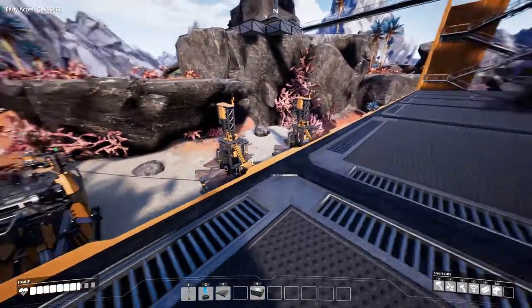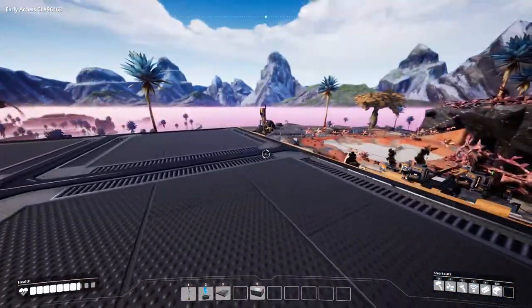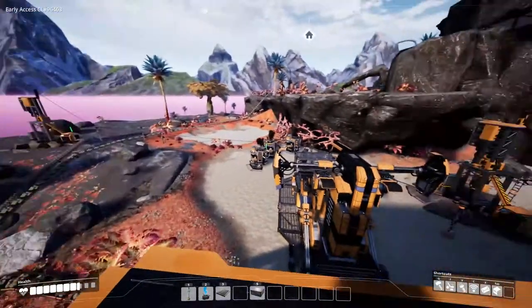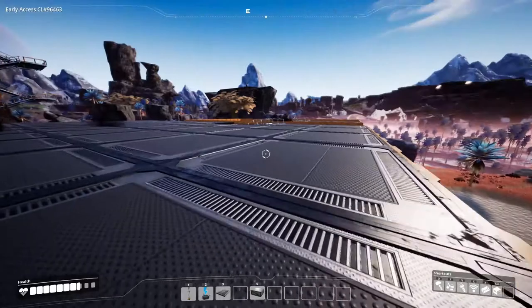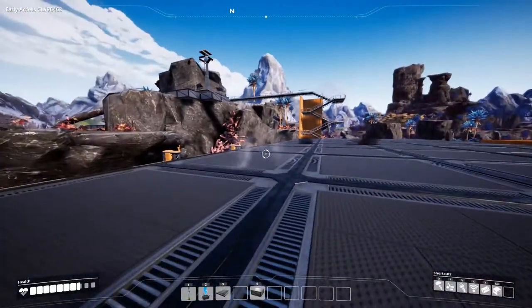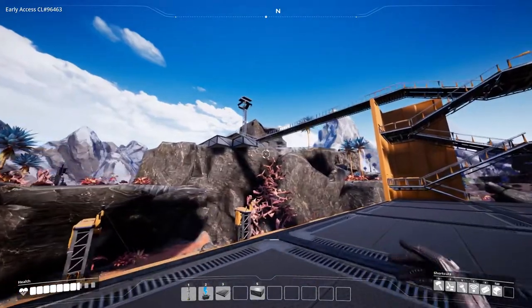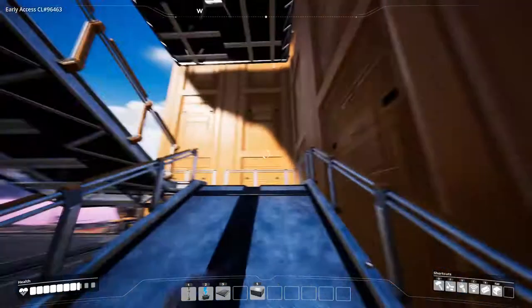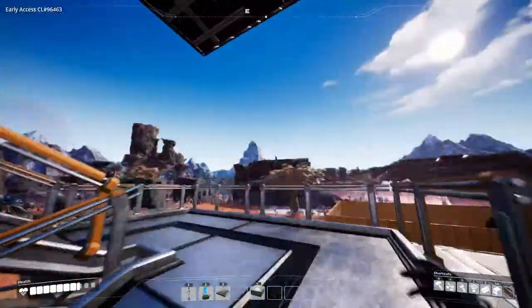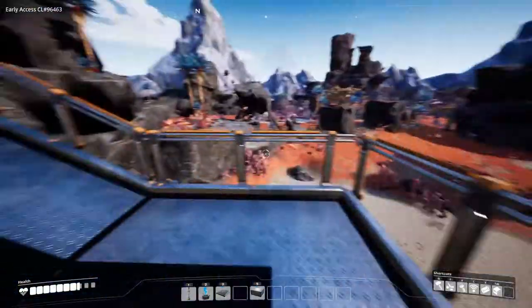Then came episode four, where I automated a lot of stuff — we built the electricity and made two beautiful halls. Let's go to my lookout tower, which wasn't there in episode four; I built it in between, kind of for the showcase of this factory show video.